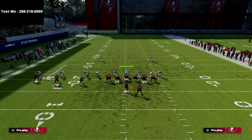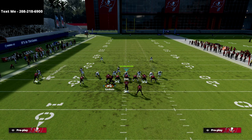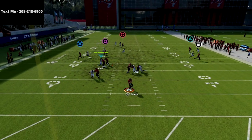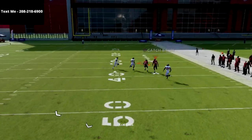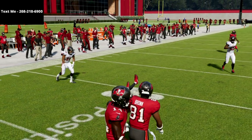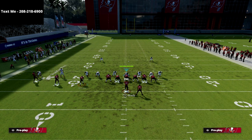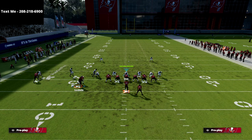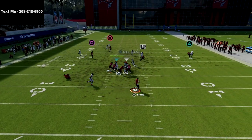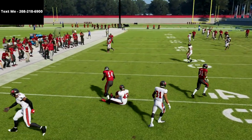I do want to make you aware of one adjustment — something jwall did last year — and that's the stop-and-go route. If you motion, this can sometimes beat the coverage. But this is exactly why I recommend shading outside and over top. When I shade outside and over top and run that stop-and-go route again, the corner plays it a lot better and doesn't get toasted — the safety on that side is able to come over and help him out.